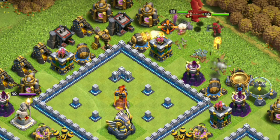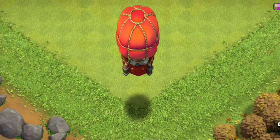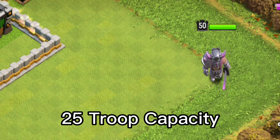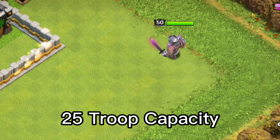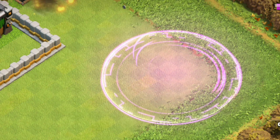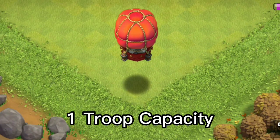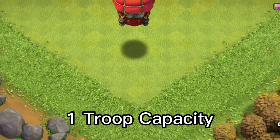This troop capacity includes the troop housing space capacity of your heroes, spells, and siege machines. Each hero that is deployed will count as 25 troop capacity. Each spell housing space will count as 5 — that is 5 for a regular spell and 10 for a rage spell. Any siege machine that is deployed will count as one housing space.